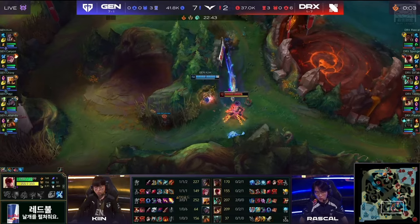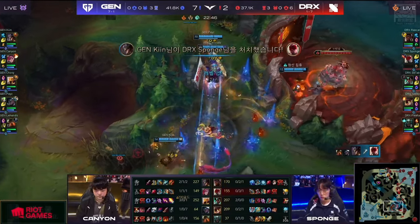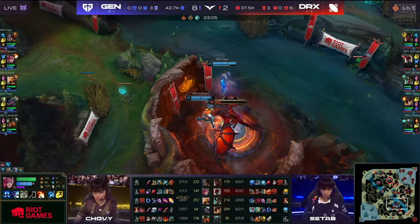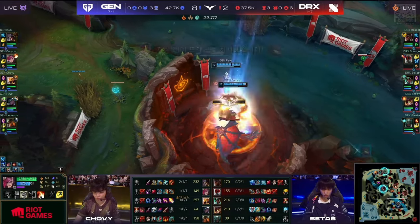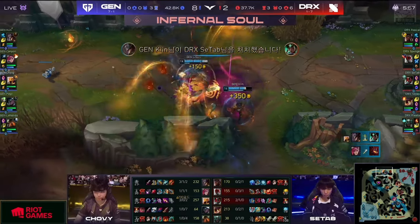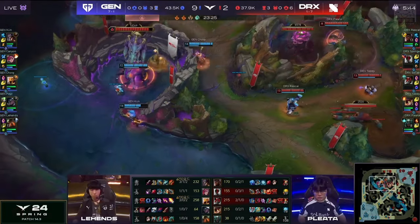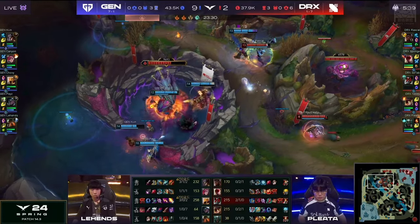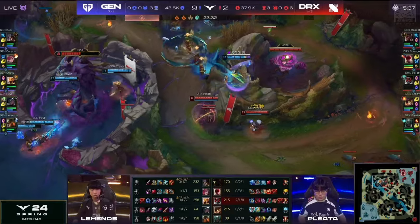We need to start stacking them up — there's a hook. Death Charge's going to come down as well, and there is no Sponge for this fight. Baron has been up and available for about three minutes, and I think Gen.G might even go over there. Satap's just really dead. Well, they're just going to do Baron now because Satap isn't here, and Teddy — even with these two items, he just doesn't do enough alone.